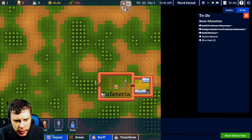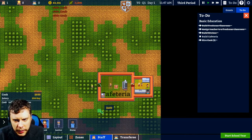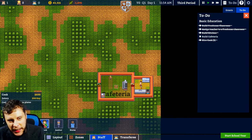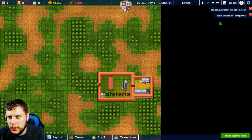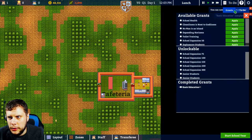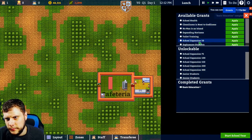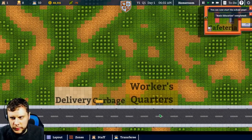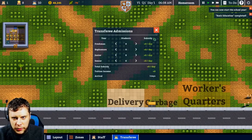Then we can hire three cooks. Cook — one, two, three. They cost fifty a day and six hundred to hire. To do, grants — okay, let's see. Now that's sorted, let's start the school year. Minus seventy cash flow — transferred. To do: nothing. We've got nothing really here to do but we've got the basics in at least.